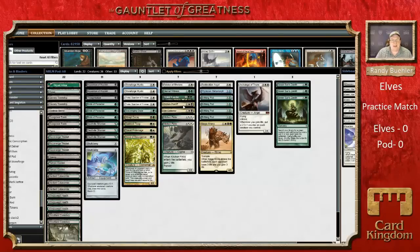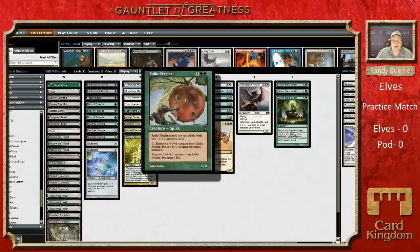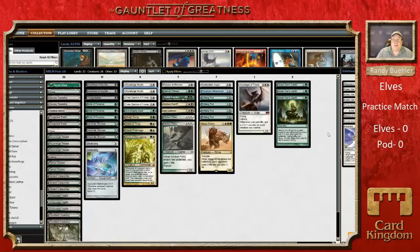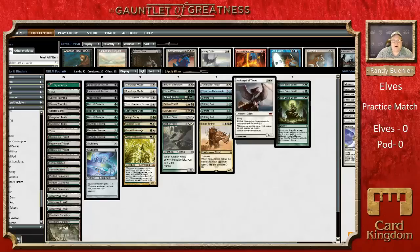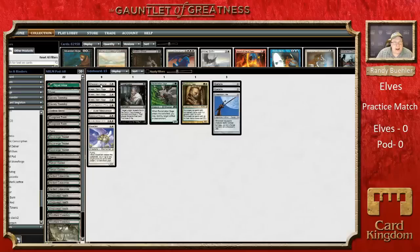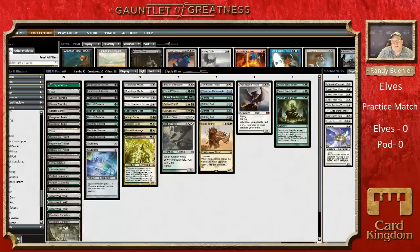In the matchup against the Elf deck, the right thing is often going to be Orzhov Pontiff, which can slaughter many Elves. Or it's going to be the infinite life combo of Spike Feeder plus Archangel of Thune. The Elf deck can deal hundreds of damage, but Spike Feeder plus Archangel does in fact win the game. In the sideboard, you've got things like Aethersword Canonist and Eidolon of Rhetoric that can shut down combo. Can the value deck with all the answers and hate compete, or is it going to be about broken stuff?